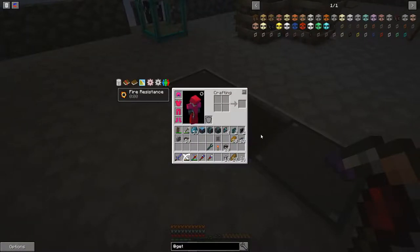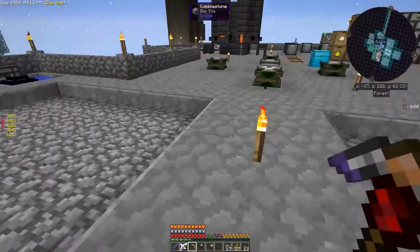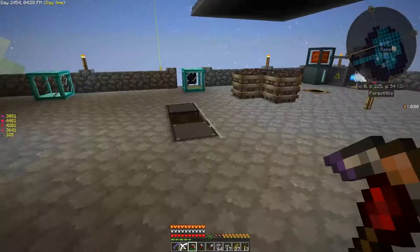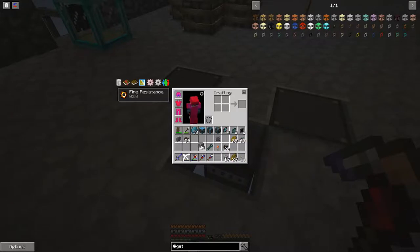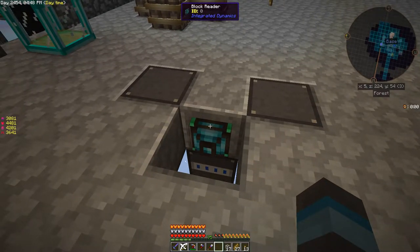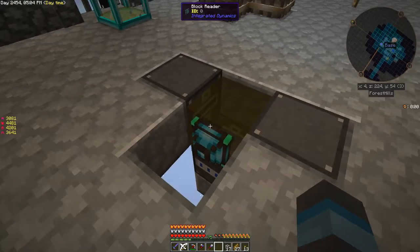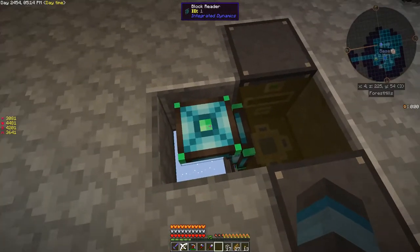For now actually, what I want to do is destroy that first. This is going — nullify one bucket of this oil. That's okay, I'd rather do that. It's not a big deal. The only reason I'm doing it this way is because I need to place something here — I need to place what's called a block reader. This block reader from Integrated Dynamics is going to read what's here. It also acts as a block so it stops the liquid.